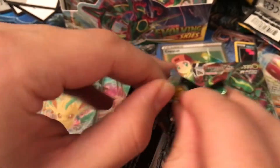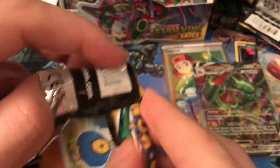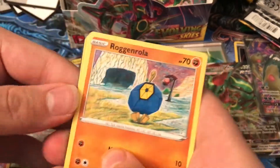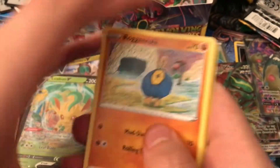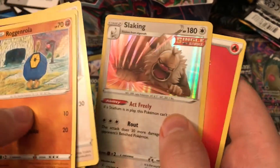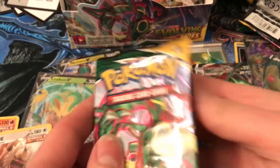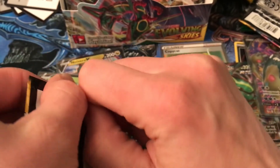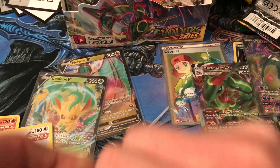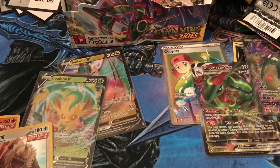This box hasn't been a complete bust then. I am the definition of Schrödinger's card opening — until it's opened it could be good or it could be bad. Can I at least get another holo? It's lacking. I mean it is a holo — yeah, we'll take it. I think we can just hope for any more holos or else we'll be stuck with non-holos.